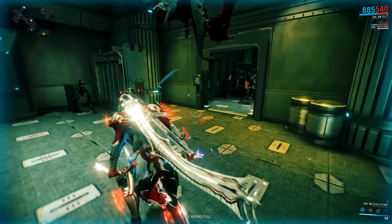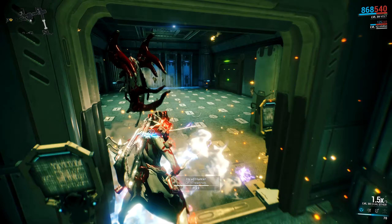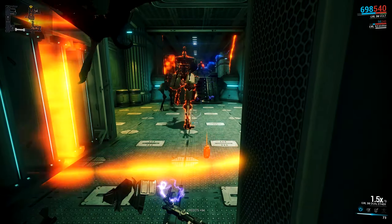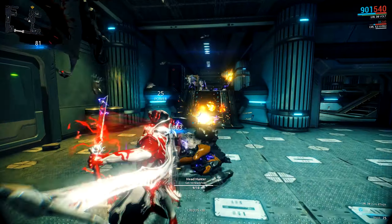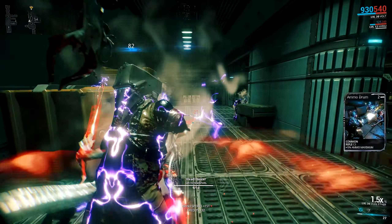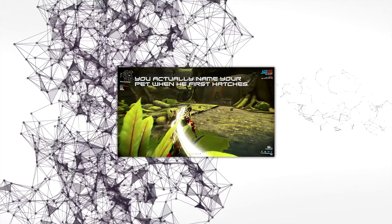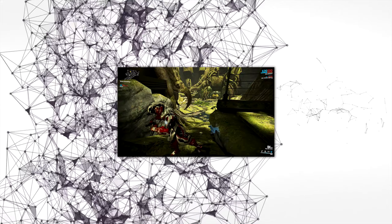My personal preference when running Volt is to dash into groups of enemies using the Speed ability and then nuke them with Overload, provide good support to my teammates with the Electric Shield, and use the Shock ability to provide solid wave clear if we are overrun by a heavy mob. I like to stack mods that improve my shields, health, and shield recharge on all my frames because I like to be in the thick of the fighting. I currently run an armor mod on my Volt just for that extra tank, but as soon as I find a duration mod I'll switch that out for sure.